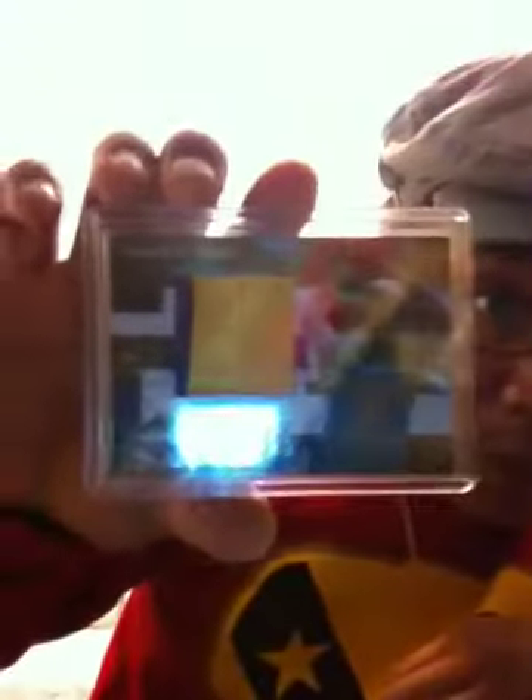I got this David West 2009 Limited Triple Jersey Jumbo — sick, 2 out of 10. Also got this Joe Wallace auto, 61 out of 75, Trademark Moves. And DeMar Carroll Rookie Auto, 103 out of 864, out of Memphis Grizzlies.